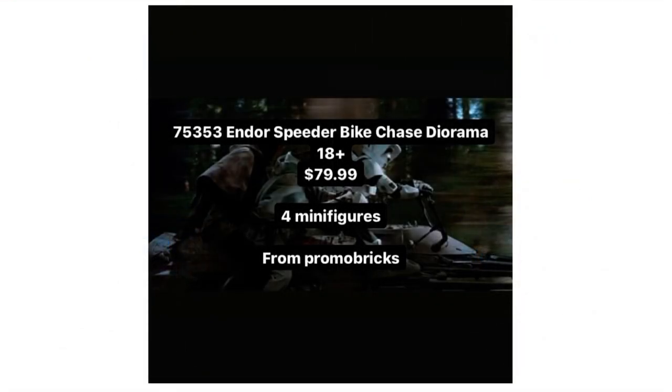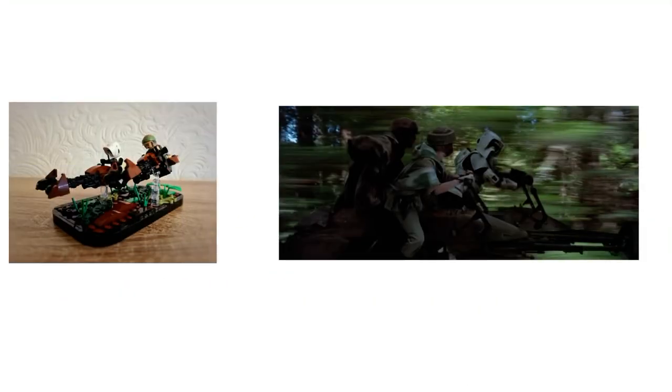Moving on to our first diorama — it's gonna be the Endor Speeder Chase diorama. I think the minifigures will be Leia, Luke, and maybe two Scout Troopers, which just fits the scene perfectly. There's a small mock I found online and it doesn't look that bad. I think the diorama could look absolutely amazing and really show you what Episode 6 is about, since Endor is the main planet.